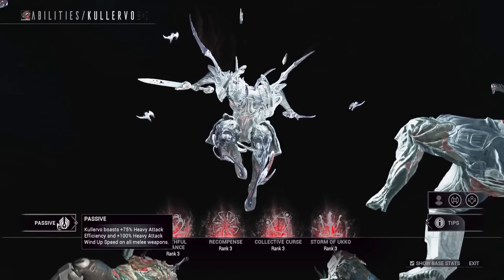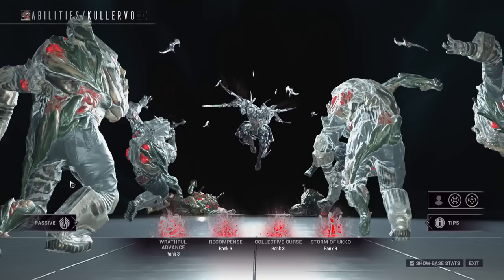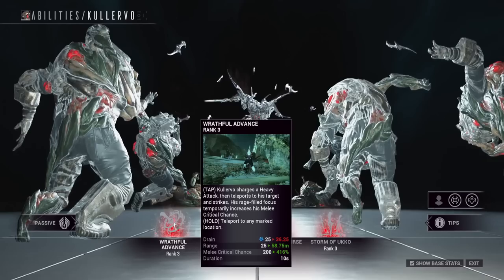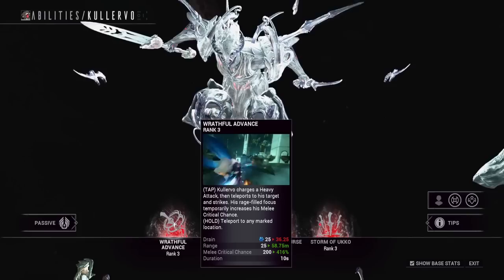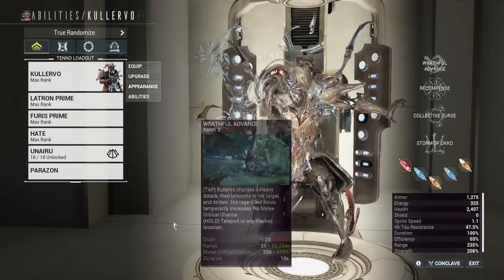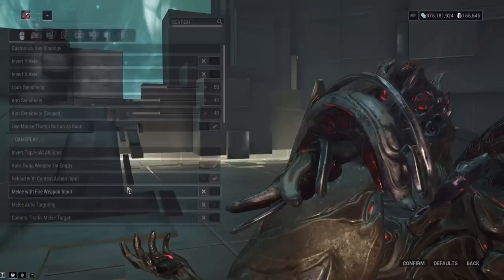Kullervo's passive gives you increased heavy attack efficiency and heavy attack wind-up speed, so he is a melee heavy attack focused frame. His first ability, Wrathful Advance, is his helminth ability — it has a teleport range, melee crit chance after you teleport and heavy attack, and a duration on the crit buff. You can tap to teleport to an enemy, or hold to teleport to a targeted location. You can also go into Control Settings and change it to invert tap/hold.